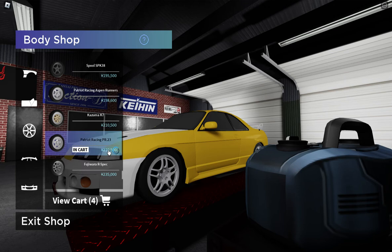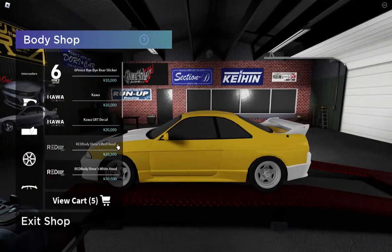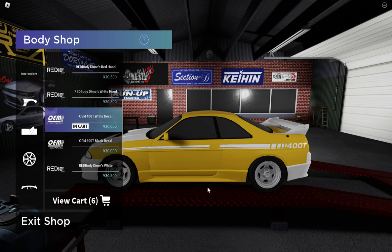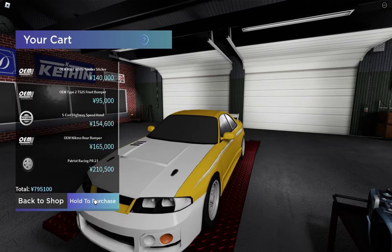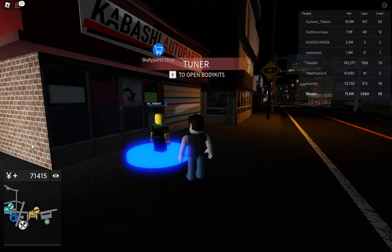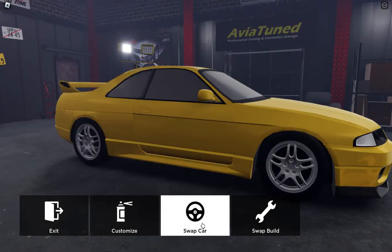I like these Patriot Racing rims. I like the red body — and yeah, the 400 one. Oh that looks sick actually! Let's go ahead and purchase this. It looks kind of cool. And now I'm at the bottom of my funds — from 4 million yen, I've just spent a lot of money on body kits, so please subscribe if you want more of this content.